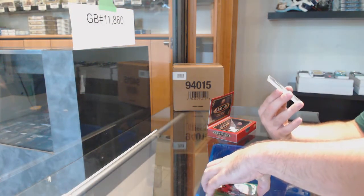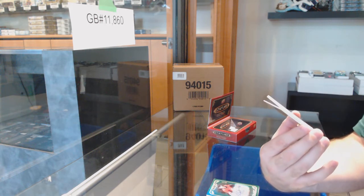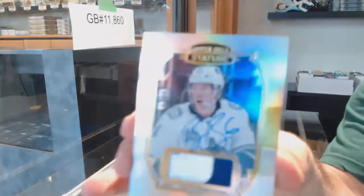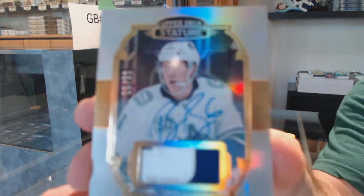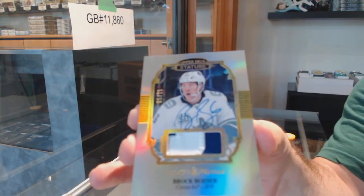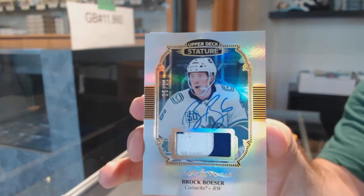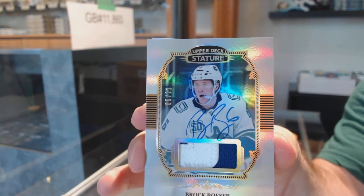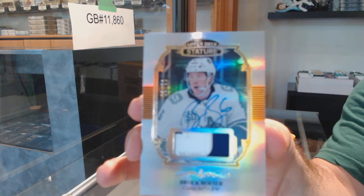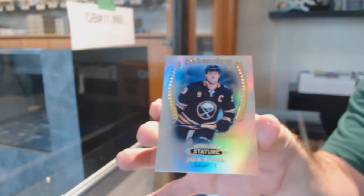We are killing it — and of course, one-of-one, number 5 of 21, a patch for the Canucks: Brock Boeser! Brock Boeser to 21. Remember guys, everything is hard signed in this product, which is incredible. And for the Buffalo Sabres, Jack Eichel — there we go.